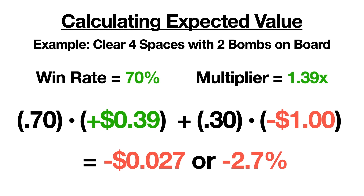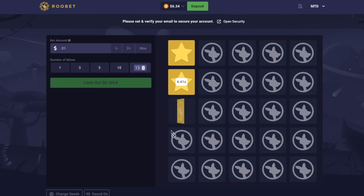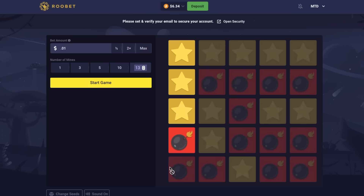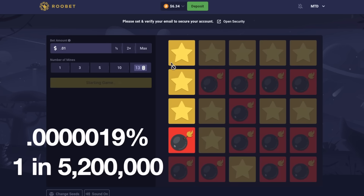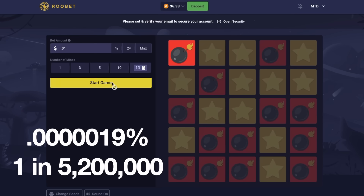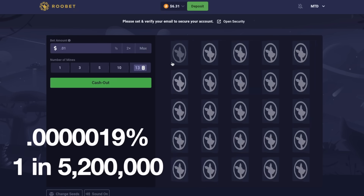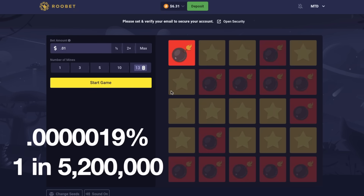This is great when we know the multiplier of a certain situation, but finding this multiplier for every possible combination of bombs and spaces cleared is nearly impossible. For example, the probability of successfully clearing 12 spaces when there's 13 bombs on the board is 0.000019%, or just about 1 in 5.2 million. So we can't just find the multiplier for every possible scenario by playing ourselves — we still need to figure out what function they're using to calculate the payout.